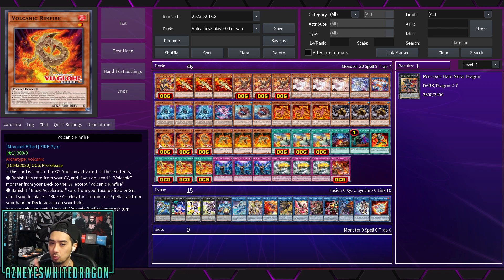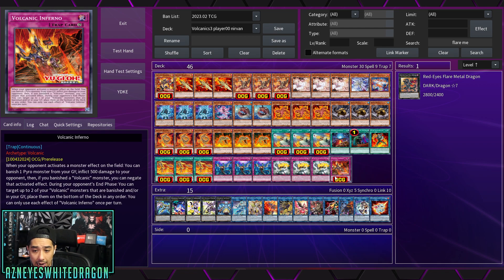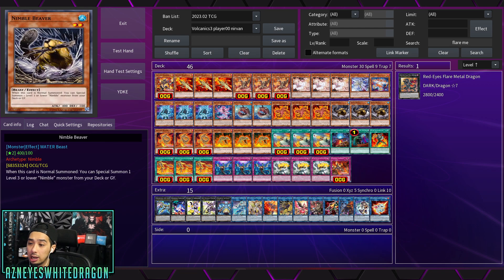There's a card I need to touch upon before I give you guys the other deck profile - Volcanic Rimfire. It's another brand new card. If this card is sent to the graveyard you get to activate one of these effects: you banish it from the graveyard and send another Volcanic monster from your deck to the graveyard except itself, or you banish a Blaze Accelerator card from your face-up field or graveyard and place a Blaze Accelerator continuous spell or trap from your hand or deck face-up on the field. You can only use each effect once per turn. You can also banish one to burn your opponent and negate the effect if it was a Volcanic monster.